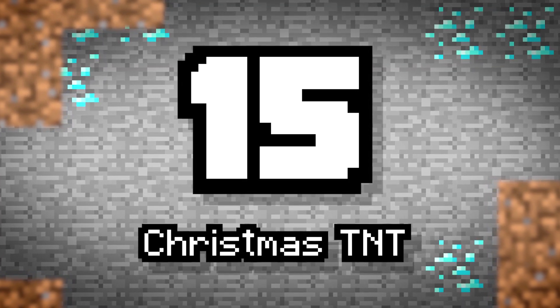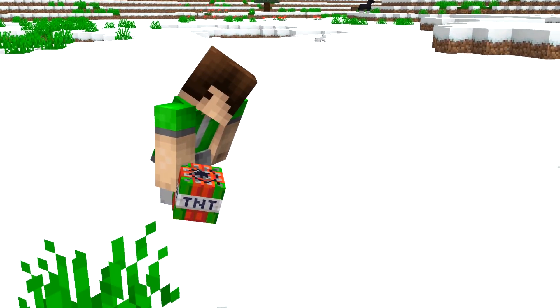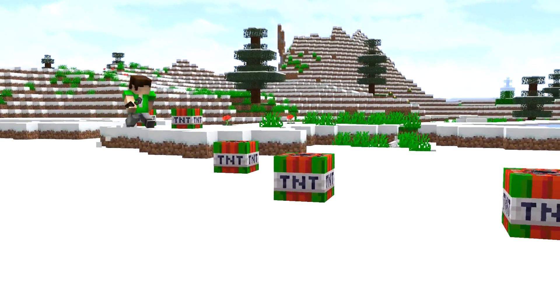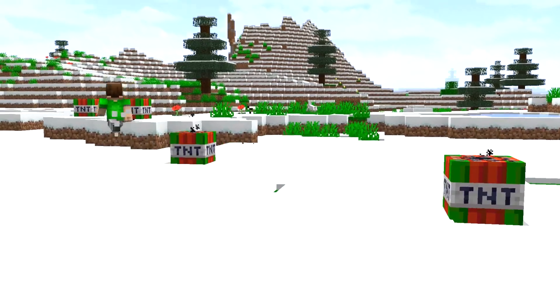Number 15: Christmas TNT. Another fun texture change — but as the most destructive block in the game, we feel it would be incredibly ironic and funny if we switched up the TNT texture to something more seasonal.